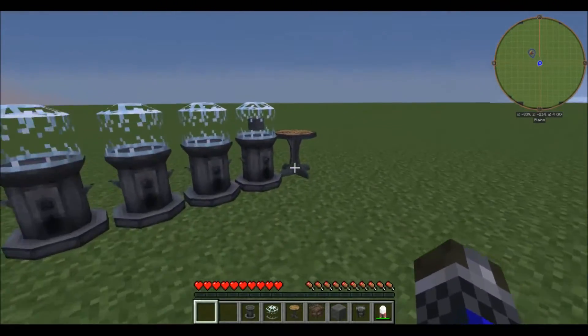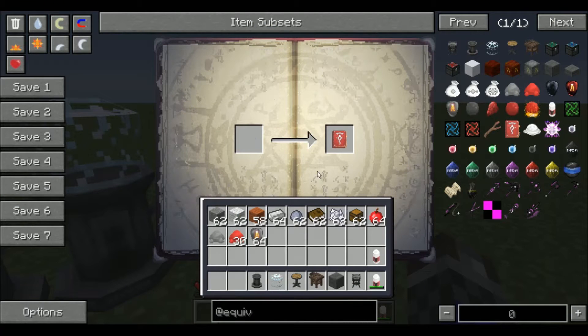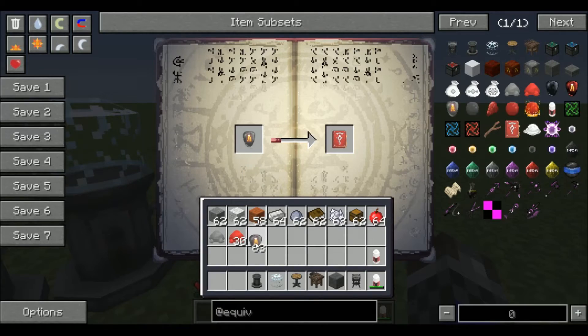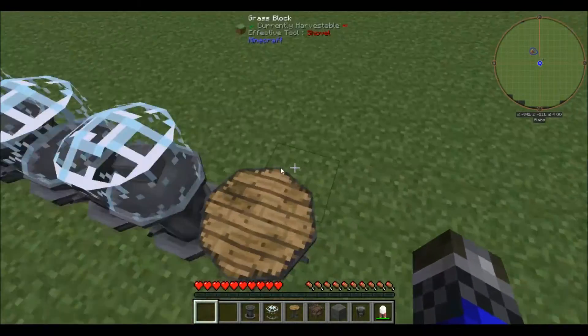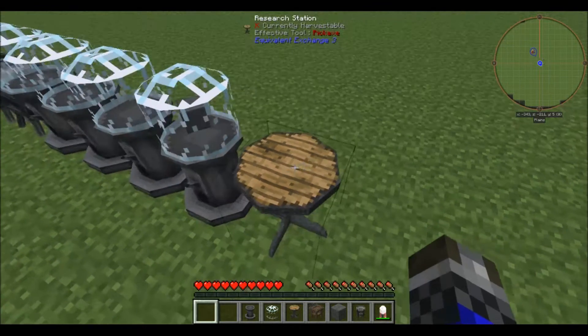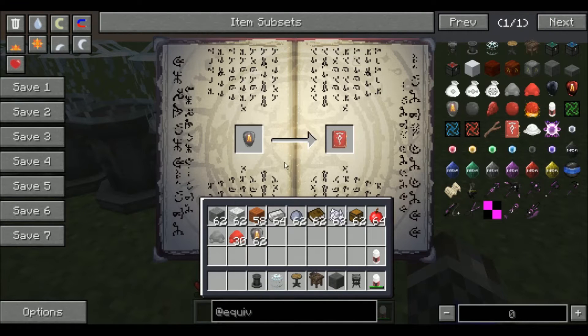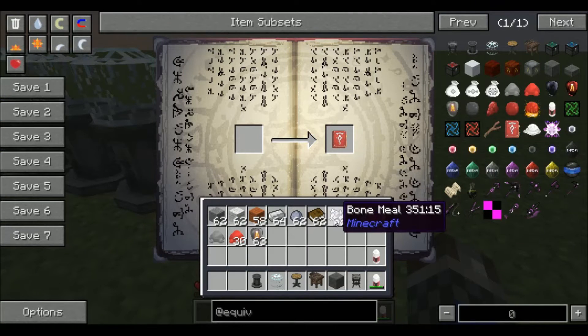The item will be deleted, so if you're putting something of very high value in, make sure you only put one. Let's try putting two eternalis fuel in there — eternalis fuel is very costly as you can see by the item value. It won't consume it again, so you can just keep putting the same item in, which is cool.